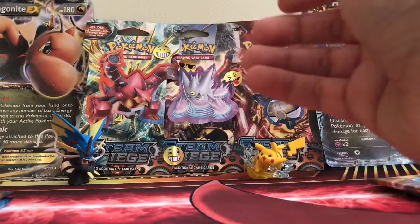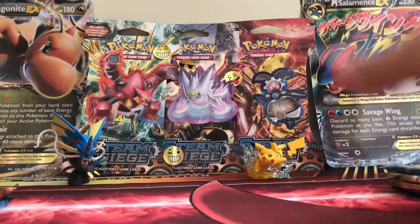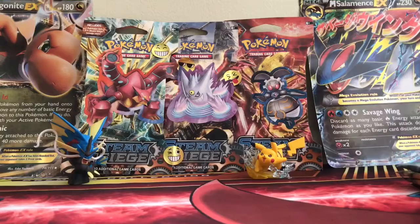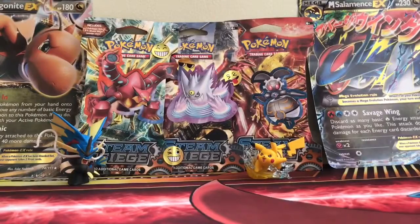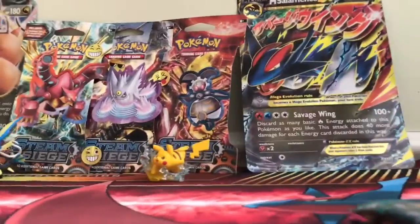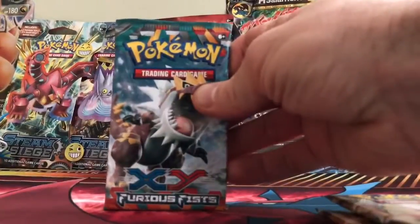Now he gets a Steam Siege and I'll get the Breakthrough. And I get a Steam Siege too. Oh my gosh, why do you keep falling? The cards are so glossy. So I get Steam Siege and Breakthrough, which means you get Breakpoint and Furious Fists. Wait, that's four cards. So I get part of the Primal Clash. You want to go first? Sure. I'll do one first. Move the camera to your side. I'll do Furious Fists!